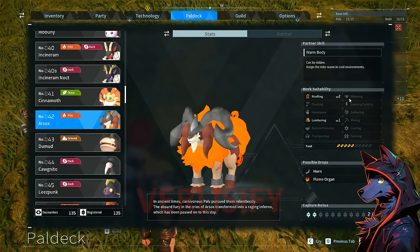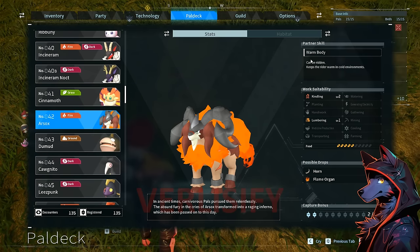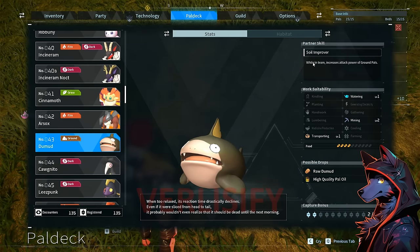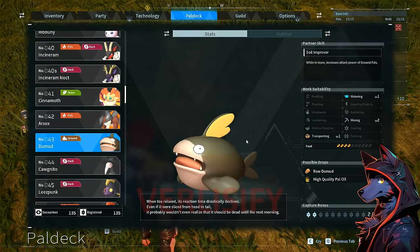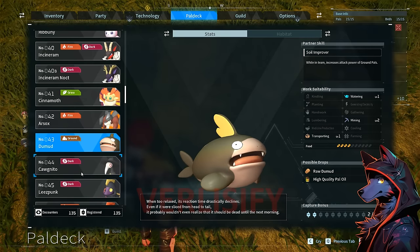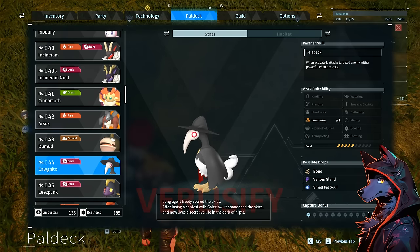Arsox: level 2 kindling, can also do some lumbering, and keeps the rider warm in cold environments — really good. So you ride it and don't have to worry about having armor to stay warm. Dew Mud: Valentim increases the attack power of ground pals. Watering, mining, transporting, drops high quality oil. Cognito: cool pal but doesn't really do much — it teleports and hits with a phantom peck. It's got lumbering. Cool plague doctor design.